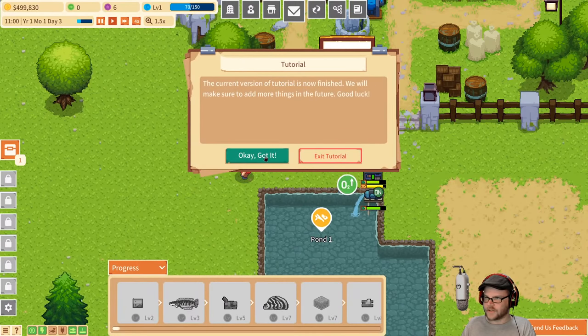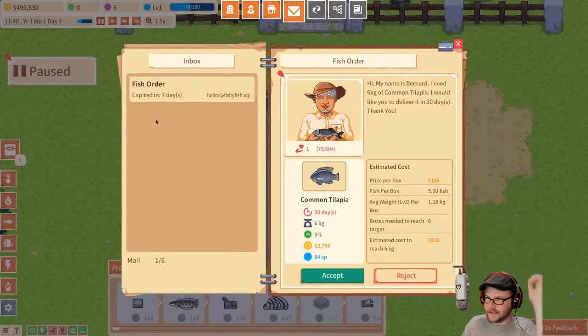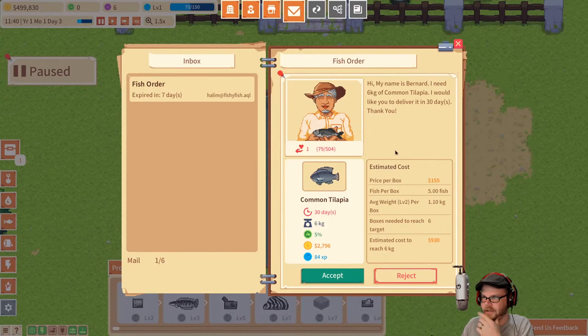The current version of the tutorial is now finished. We've got to figure it out. We've got more mail. Same guy, apparently — he'd like more tilapia. He wants six kilograms this time. He likes his fish, Bernard. Six kilograms of common tilapia in 30 days. I'll do it. Don't you worry.